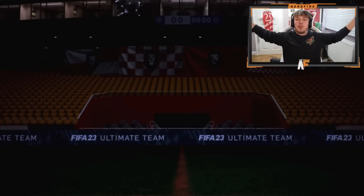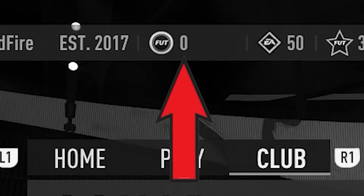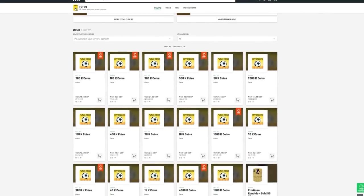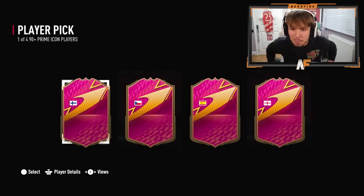We've got a 90-plus prime icon player pick — one of four options — let's see what you can get, fingers crossed it's a big icon. If you've got a terrible team and no coins and want to buy some of the brand new players, go no further than millfactory.com for the cheapest, most safe, reliable coins. Use code nerdfire at checkout for five percent off — link is in the description.